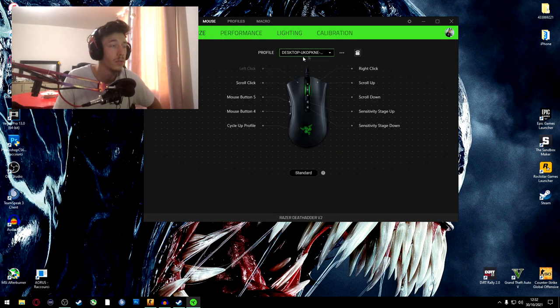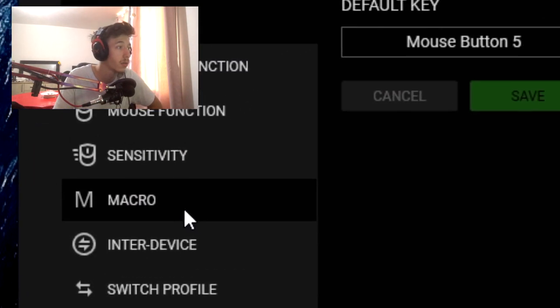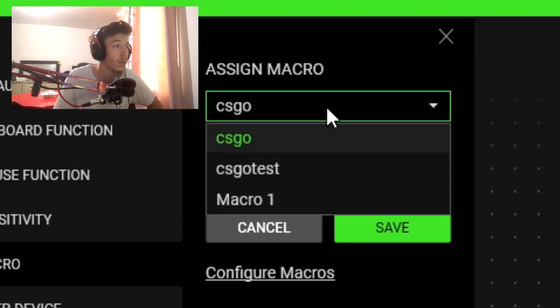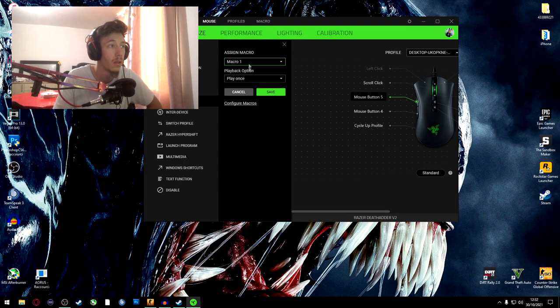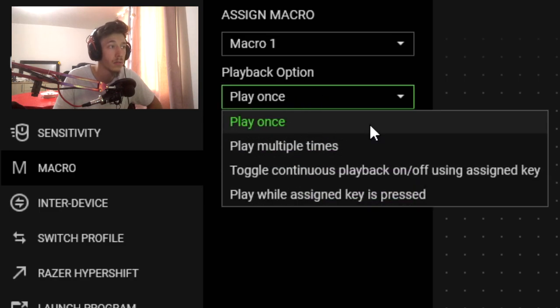Once you have your new profile, you can use any button you want. For the purpose of this video, just press the button you want to assign, go to Macro, select the macro you just created. Then for Playback Option, don't select 'Play Once' or 'Play Multiple Times' and don't use toggle continuous playback. You want to select 'Play while key is pressed.'